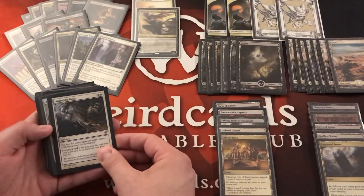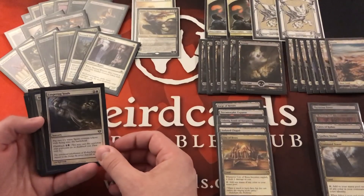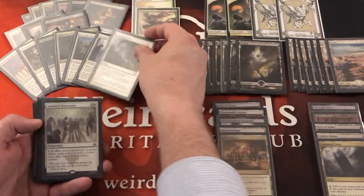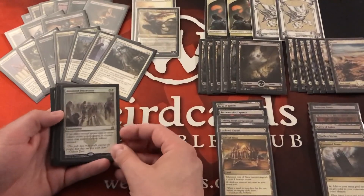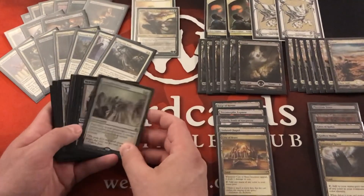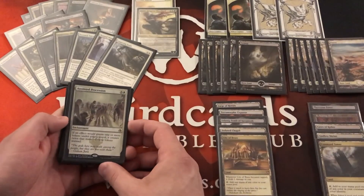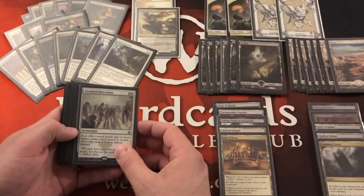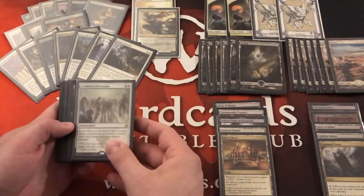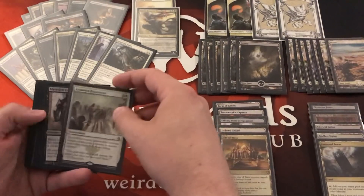On flavor with the spirit tokens, we're running Lingering Souls to get additional sack targets — it has flashback and fits in this color pie. Since we're running tokens, we're also running Anointed Procession, which gives us additional tokens every time we create one. With seven or eight cards generating tokens in this deck, it's an easy inclusion.